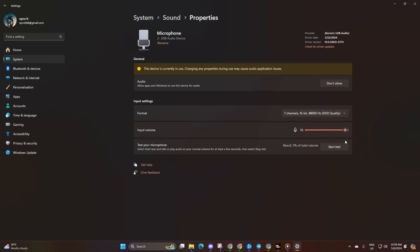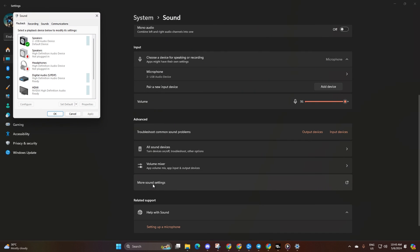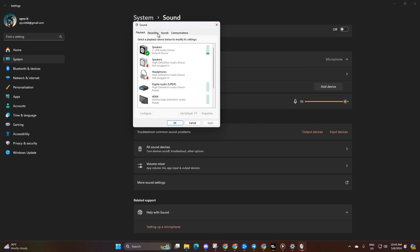Then scroll down and click on More Sound Settings. A new window will appear — click on the Recording tab. Next, right-click on your microphone device and select Set as Default Device. Then right-click again and choose Set as Default Communication Device. Your microphone should now work seamlessly in Warzone.